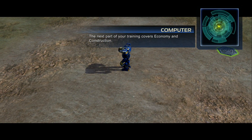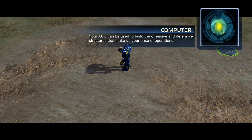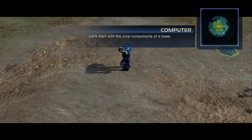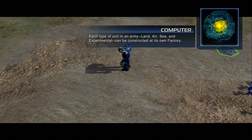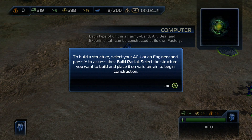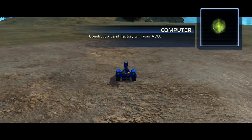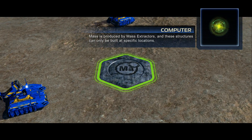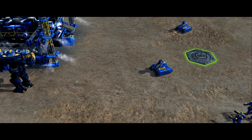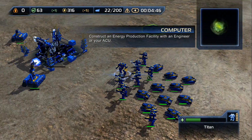The next part of your training covers economy and construction. Your ACU can be used to build the offensive and defensive structures that make up your base of operations. Each type of unit in an army — land, air, sea, and experimental — can be constructed at its own factory. To assist you in the build process, we've given you two engineer units. Like the ACU, they can be used to build structures. Mass is produced by mass extractors, and these structures can only be built at specific locations. You'll also note that engineers automatically repair units and structures around them.